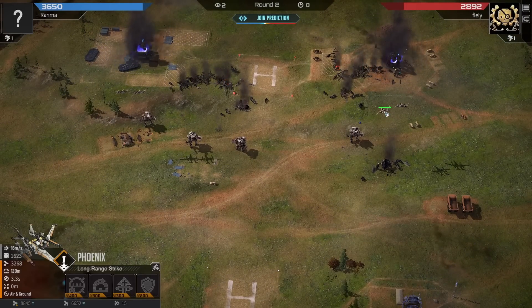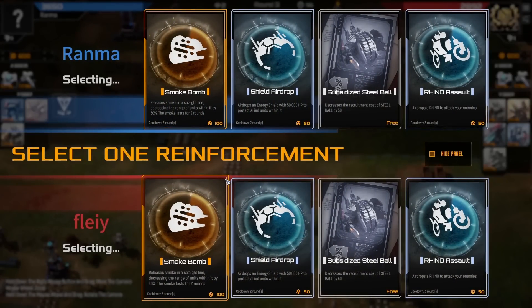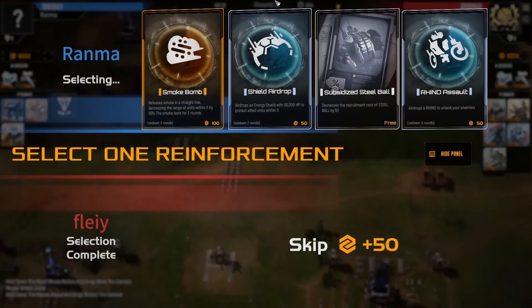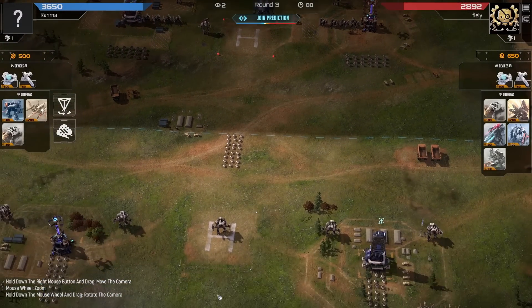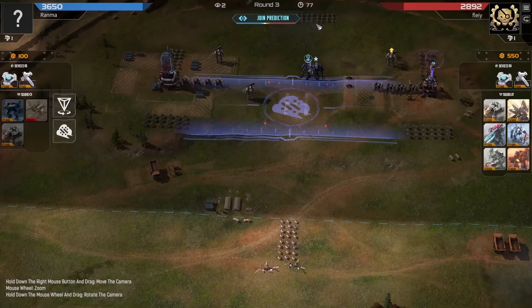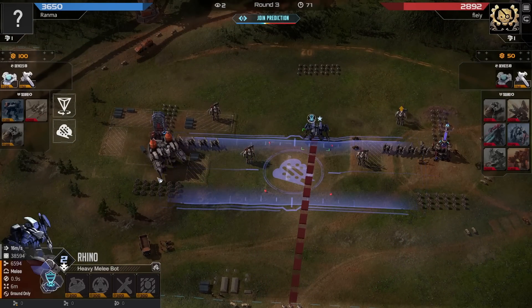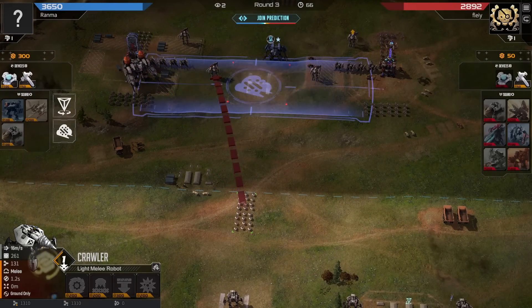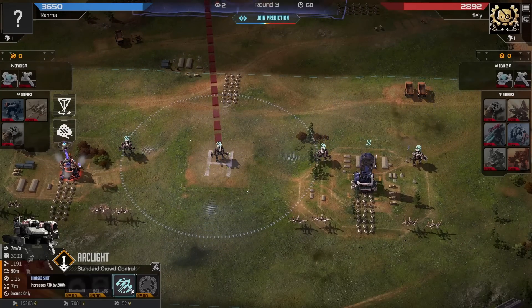Phoenix are now worth 100 damage. The Dance of the Crawlers - just a great way to get rid of Stormcaller damage. Ranma - you gotta be thinking about this Rhino coming out. These Steel Balls could do a very good job. Instead grabbing the Smoke. There is some single point damage here, and a lot more Phoenix just to deal with this super powerful Rhino and a very powerful Vulcan. Ranma just opted to burn the Midnight Oil to grab the 200% attack increase on his Arc Lights.